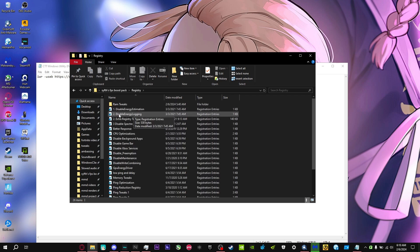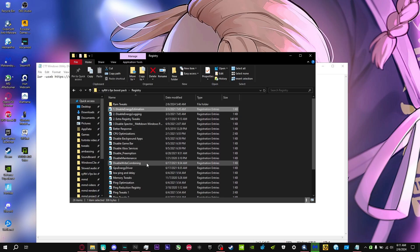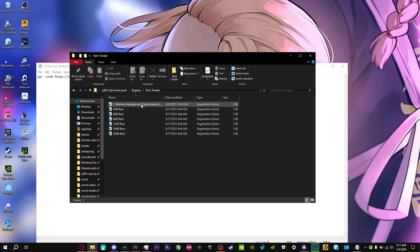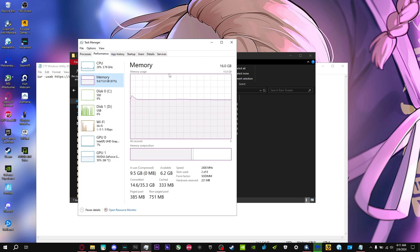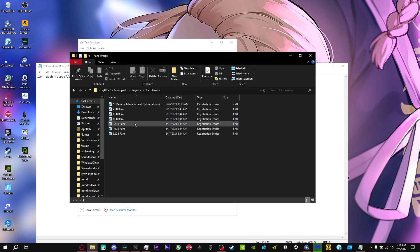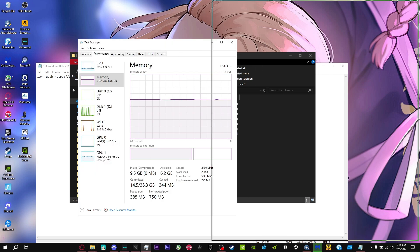For the registry tweaks, go to each file, double-click to open them, and press Yes when prompted — do that for all registry files. For the RAM tweaks, select the file corresponding to how much RAM you have on your computer — 8, 12, 16, or 32GB. To check your RAM amount, open Task Manager and your RAM will show right there.